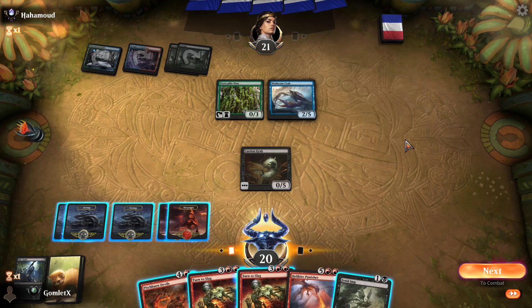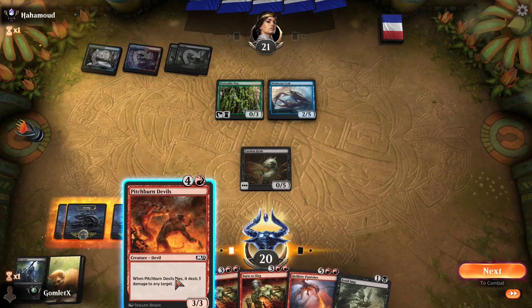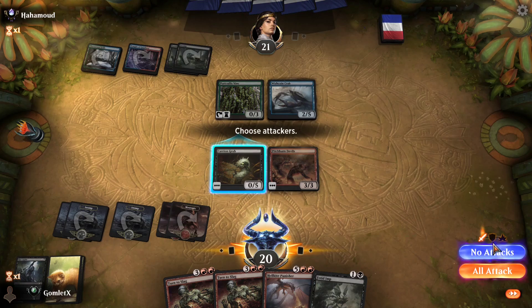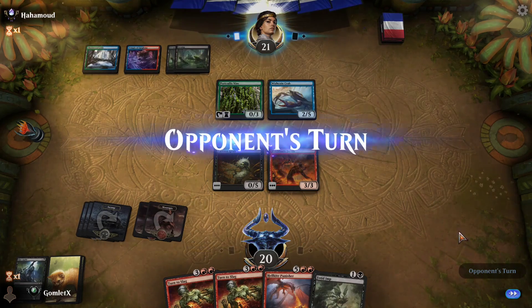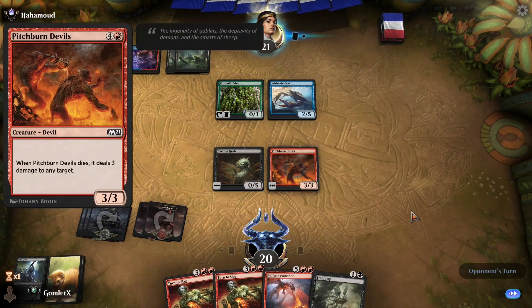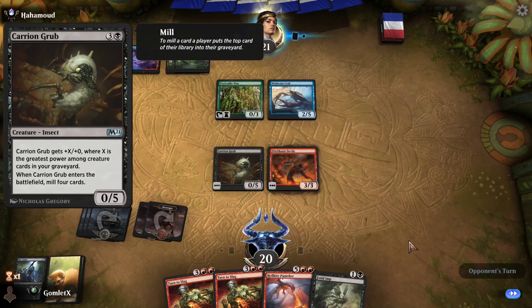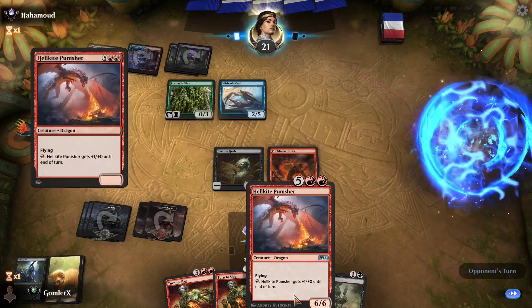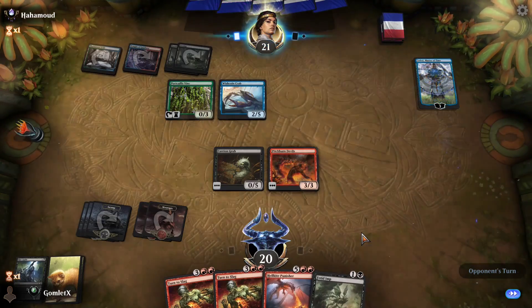I can Turn to Slag that Crab if it really annoys me, or I can just drop a Pitchburn Devils. I think I'll just drop Pitchburn Devils — don't really need to deal with that Crab because my only creatures attacking on the ground are a 3/3 and a 0/5, and obviously not going to attack with a 0/5 until I get another creature in my graveyard. Probably going to try to just Hellkite Punisher here. Teferi might just kill me — that's a mythic rare planeswalker bomb, and that does happen.